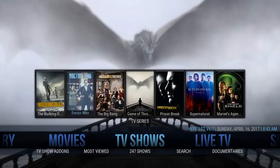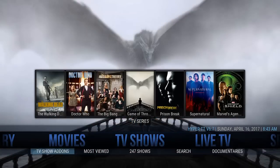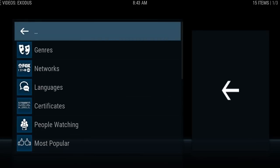In the TV Shows section, there's a nice widget up top with a really nice background as well. The widget shows information about the series. The sub-menu has TV add-ons, most viewed, 24/7 shows, search, documentaries, and stand-up. Clicking on TV Shows goes to Exodus as well.